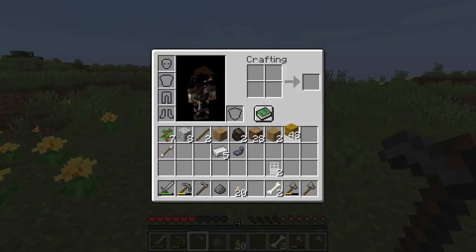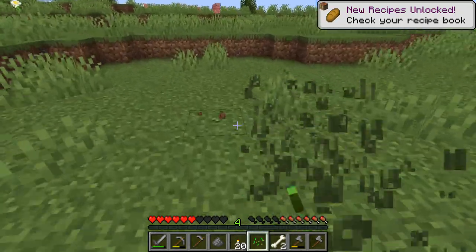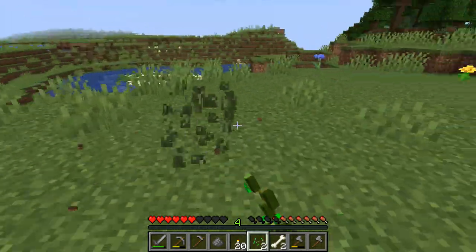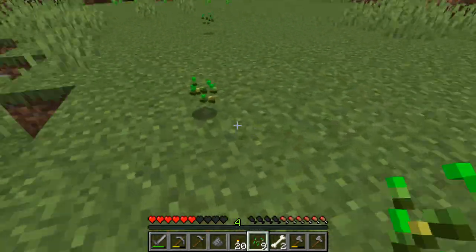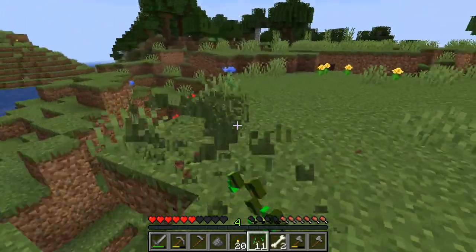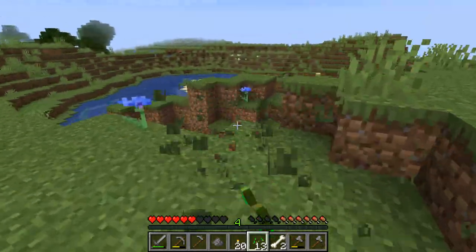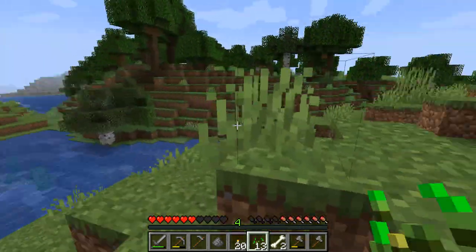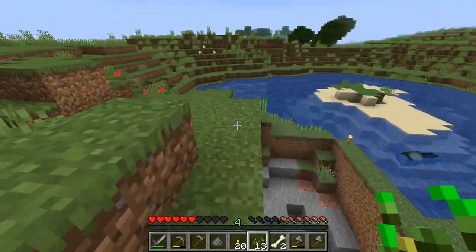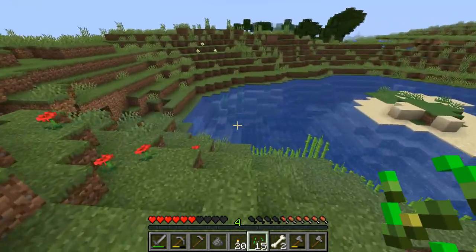Let's get going with the crop farm. You can't turn wheat into seeds — that's a modded recipe. You get seeds from breaking grass, as I've just shown you. When you're growing crops, I normally do a seven-by-seven square. You want a seven-by-seven from the center block because water spreads in a seven-by-seven range, and it will hydrate your soil and make your crops grow faster.